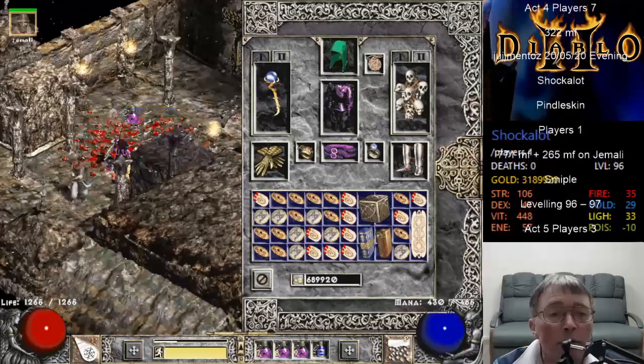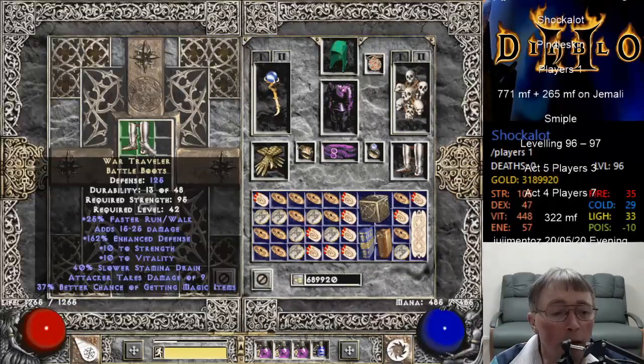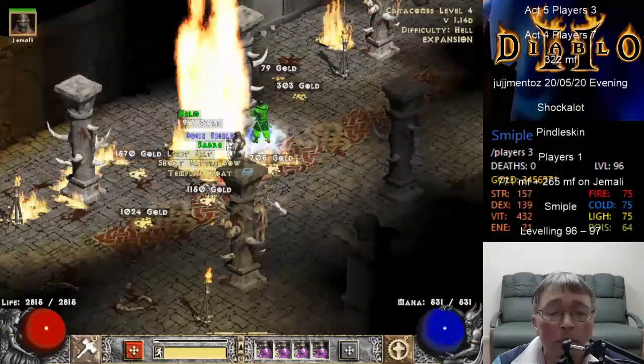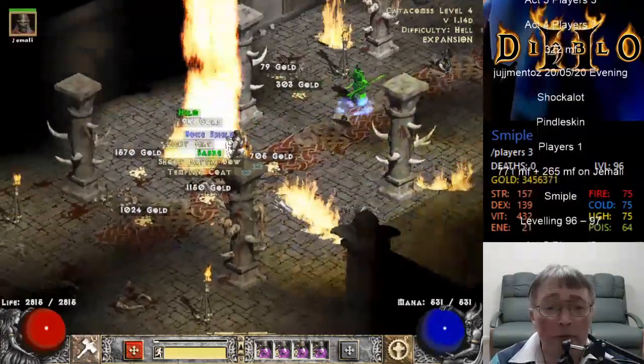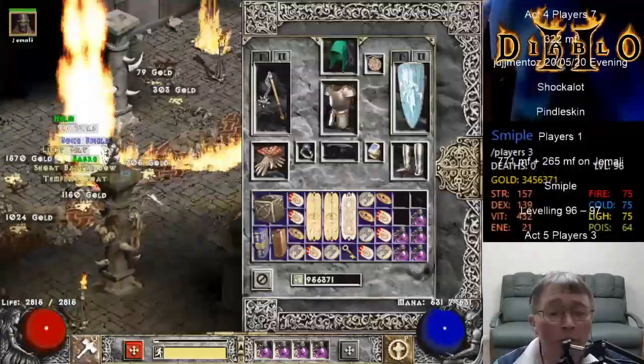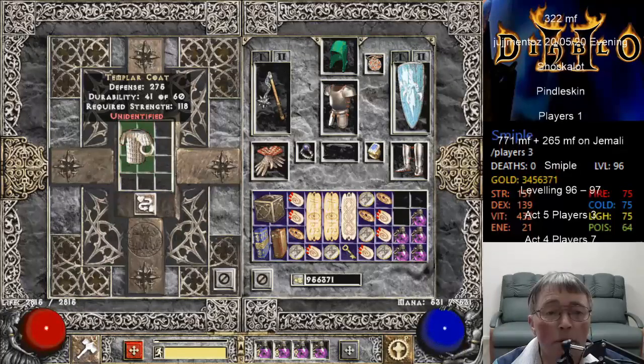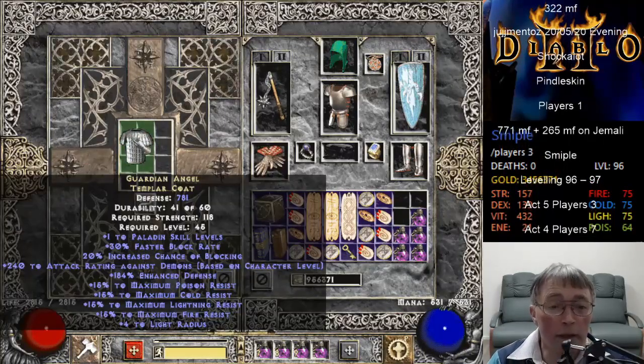War Travellers - we get 37. It's not such a bad drop though. Three uniques and two sets. But there's a Guardian Angel, 781.